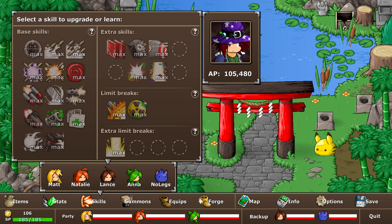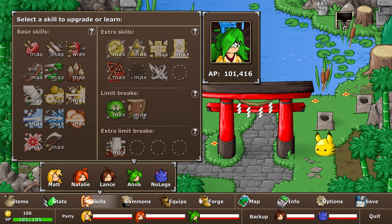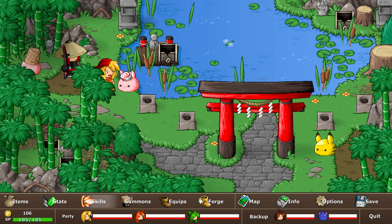When you go to skills, you need to make sure Lance has Encore, as well as Anna having Habit and Feeble. And Natalie needs to have Black Hole and her Lemon Break ready.